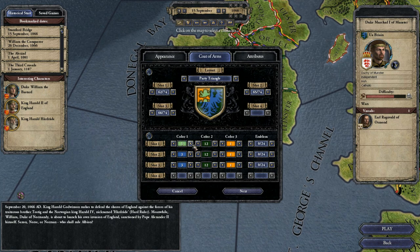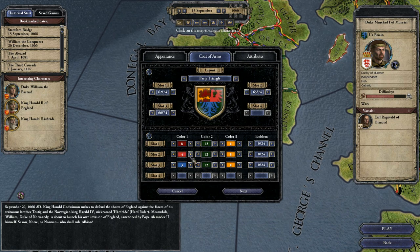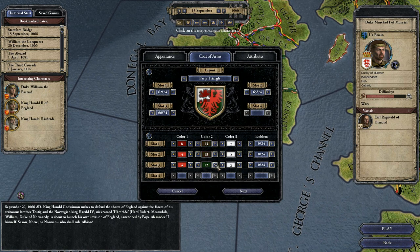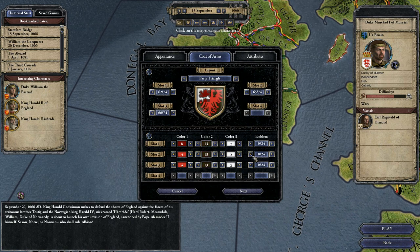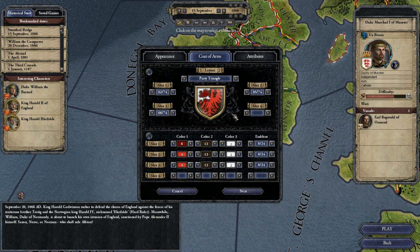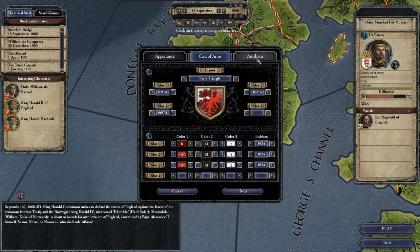Down here you can change your colours — pretty simple. Just go through the colours, whatever you want. Later I will do a tutorial, which will be my second video on YouTube, about how to actually start the game and set up everything and go through it, because it is actually pretty difficult.